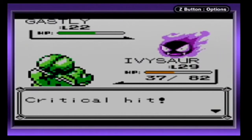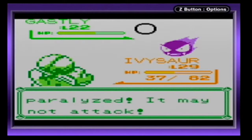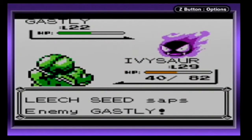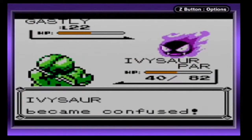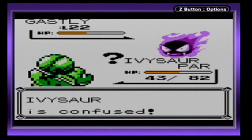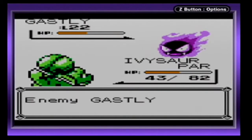I wish Poison Powder would actually hit too. And of course I finally get paralyzed again. I know this is definitely not the best situation to come into the Pokémon Tower, but hey, at least it's better than nothing — and all my Pokémon can use the experience. And of course I end up getting paralyzed once again.